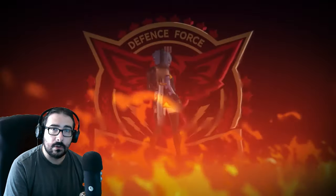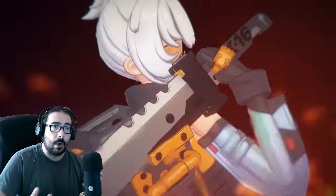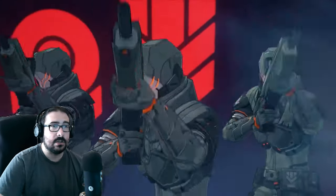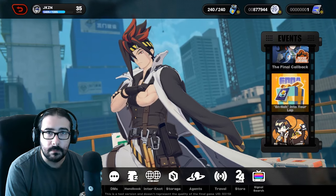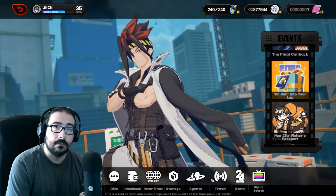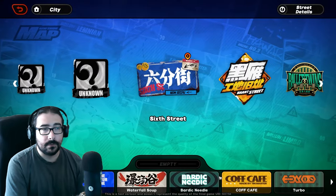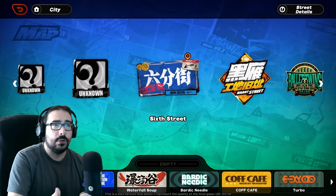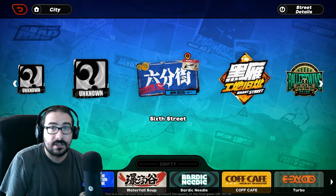Did you know that you can travel through the menu so you don't have to go outside, go into the garage, then go into the car, and click the destination? You just have to open the menu, go to the bottom line, and click travel, and you will be presented with the destination options.